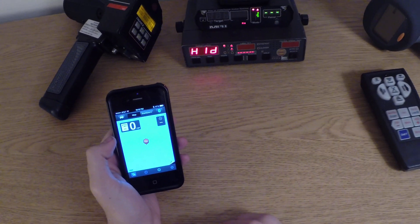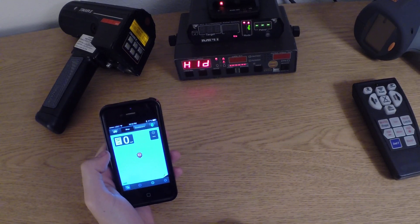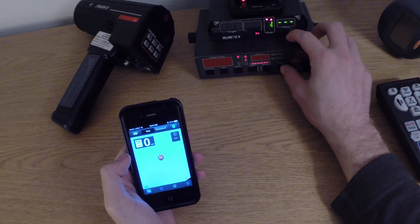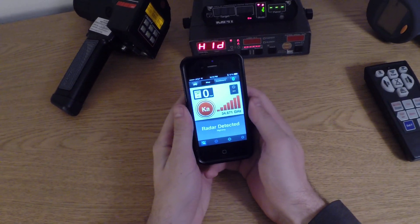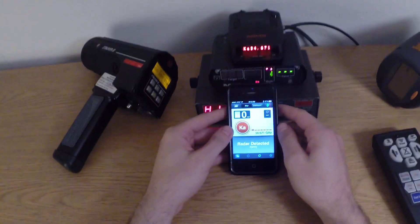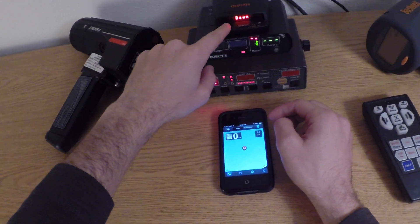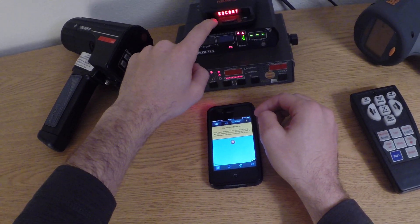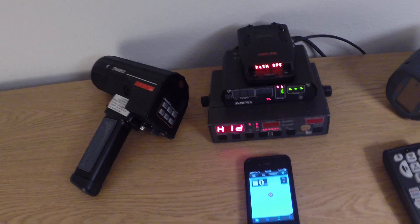Trigger on 33.8 — nothing. Trigger on 35.5 — nothing. Trigger on 34.7 — and it's working. You guys may be thinking, maybe the radar units don't actually have antennas plugged in. So let's go ahead and power cycle the Red Line real quick. I went ahead and turned the bands back on and now I'm power cycling the detector.